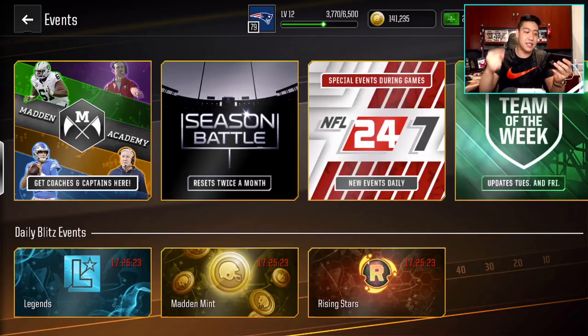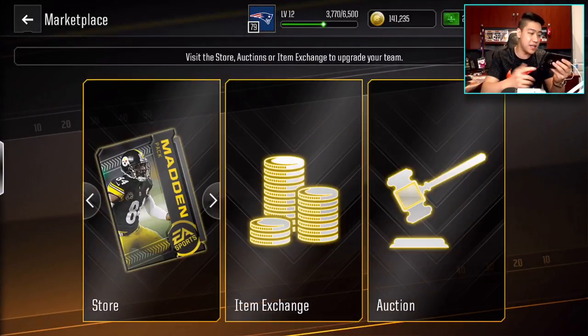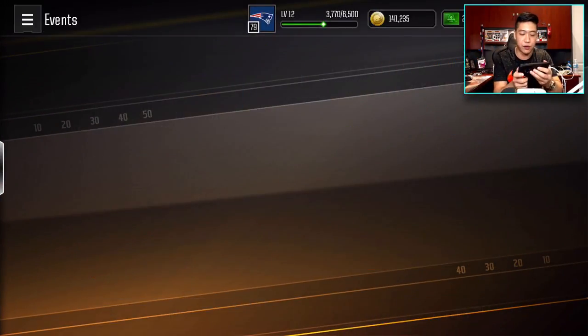If you guys have blitz tickets, make sure you guys play the Madden Min. It's super easy — you get 2,500 coins each time you play it. I have 141K just by playing the blitz event, and I'm trying to sell some stuff right now to grind out and make some coins.